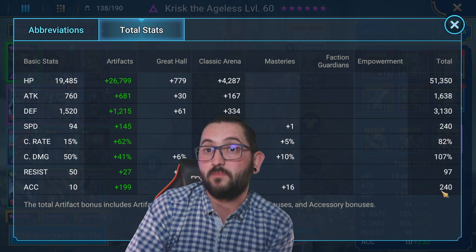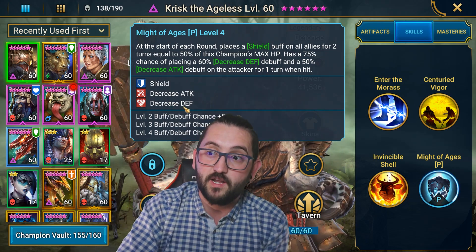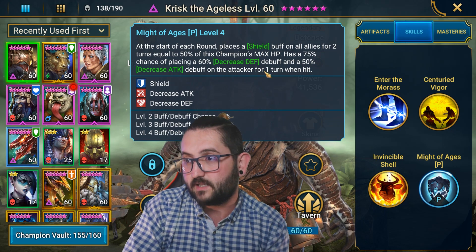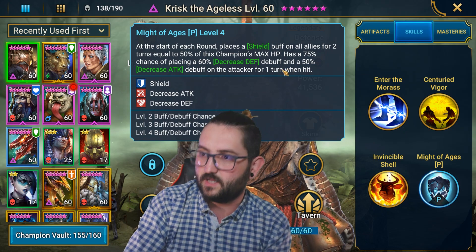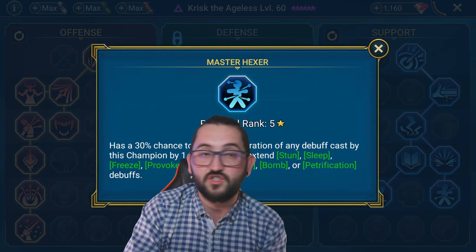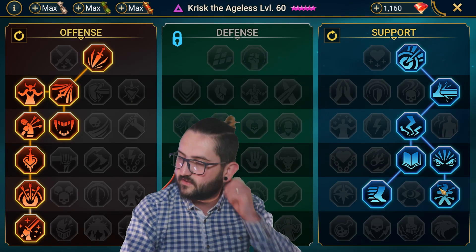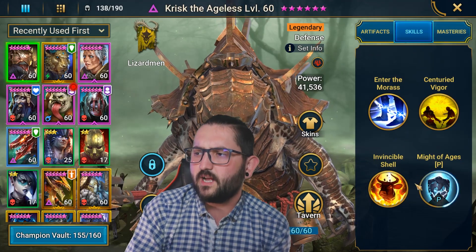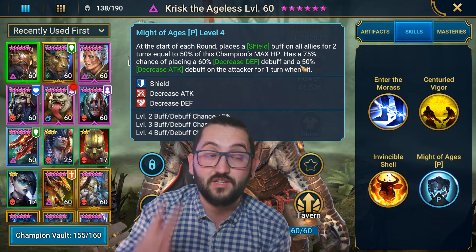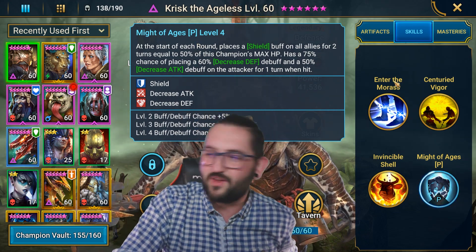This is Krisk's build. I got Krisk a goal with accuracy as well because of his passive — he brings decreased defense, which is huge because we do more damage from Warmasters and every hit. Plus, there's the decreased attack that has a 100% chance to land unless it's a 3% proc. I didn't take Krisk down the defense mastery tree — I took him down the support tree to get Master Hexer, which has a chance to extend debuffs like decrease attack or decrease defense. Since we always hit on affinity with four hits, this procs four times, giving a higher chance to land it for two turns — especially on the first AoE.